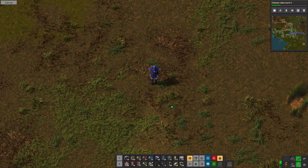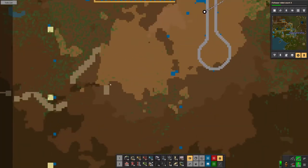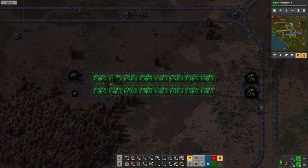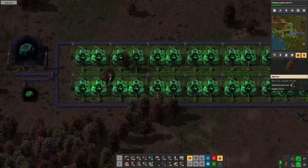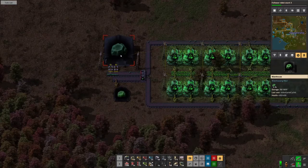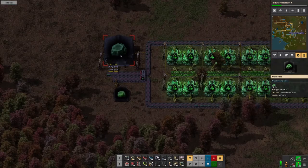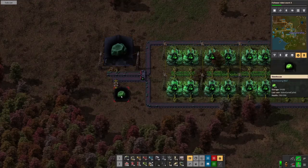Welcome to another episode of Factorio. Quick update on uranium-235 and 238 being processed — got all 32 of them up and running, and being careful a couple of trees actually stayed intact. So far 3,700 of the 238 have been processed, and for the 235 I've got 23 of them.